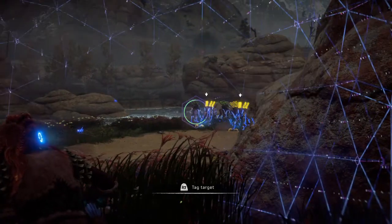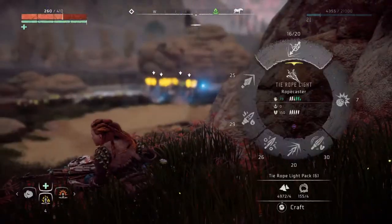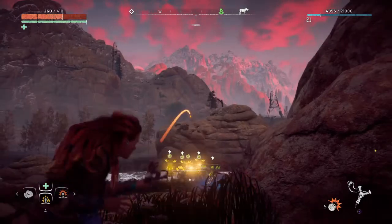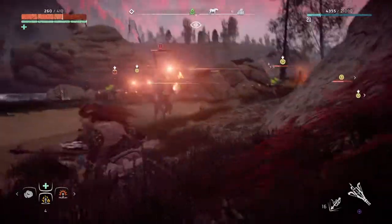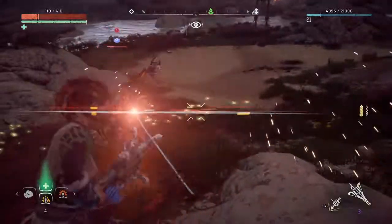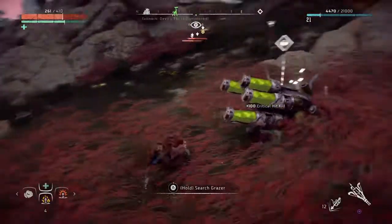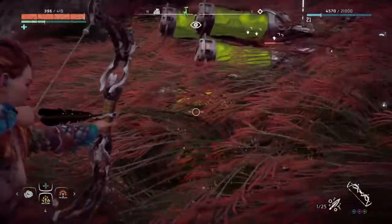I wish I could just throw a bomb in there, that would help a lot. What would happen if I did that? Blast bomb - let's see. Well, blast bomb wasn't too bad of an idea for a fighter. Got my weapon ready. The blast bomb does pretty good damage - these guys are pretty almost dead already anyway.